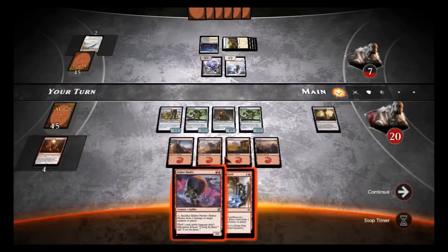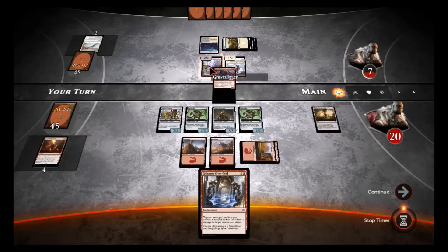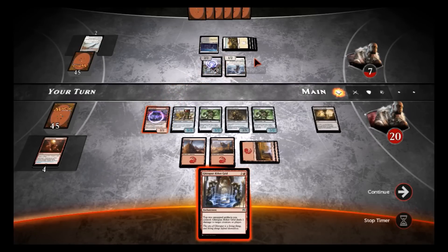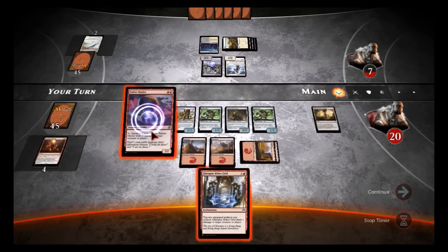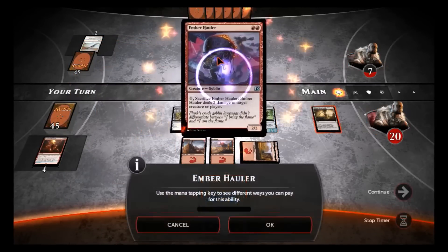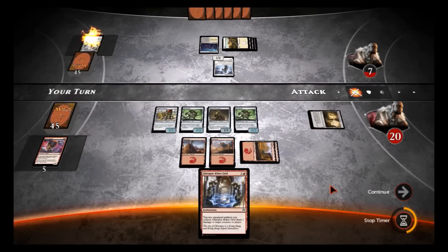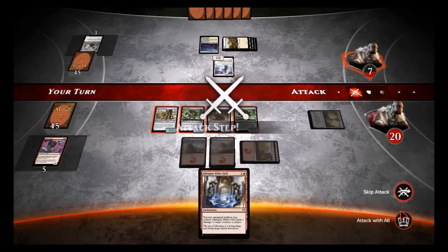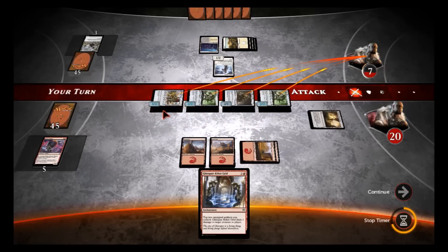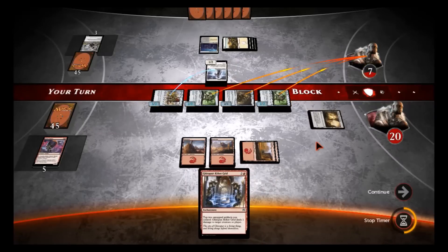Let's see — I'm thinking of putting the Ember Hauler, so I'll put the Ember Hauler and I can sacrifice it to blow up one of his guys. We'll go ahead and sacrifice this, kill his 2/2 there. We attack with everything — he'll block the 3/2 and take two, four, six damage — we're just one shy.